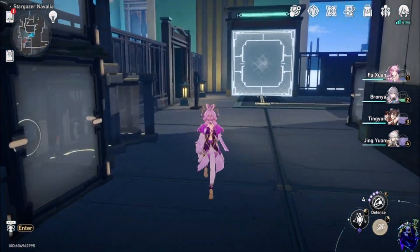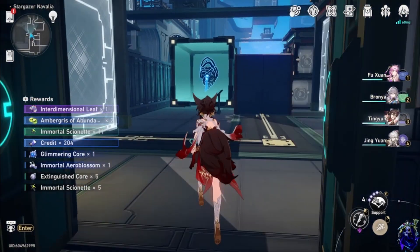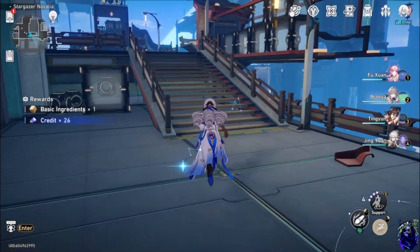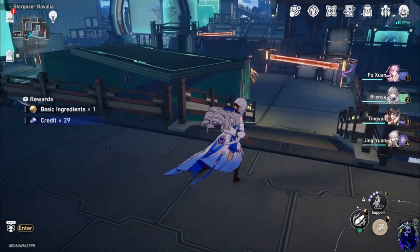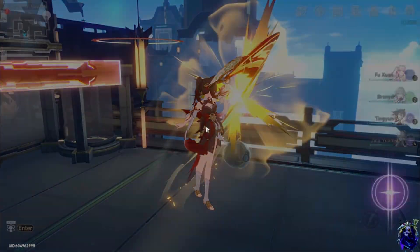There is a technique point box up here if you want to get it, but it's not really worth getting honestly. There are no enemies on this one, so you don't have to worry about that. Then you come over to the corridors and teleport down here. There is a box right here — usually whenever there is a box near a teleporter, I just get it because it's really easy to get.